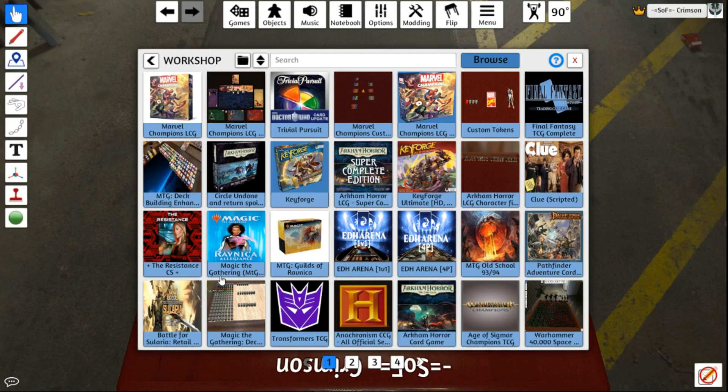This one right here is one of my mods. It is a large table — meant for four to five people. Download this one if you're interested in having a lot of space, but the one you're gonna be looking for is either Marvel Champions LCG, or there is another one called Marvel Champions LCG Preview. This one is not mine, but I'd download both and try them both out. We're gonna be working with mine today.